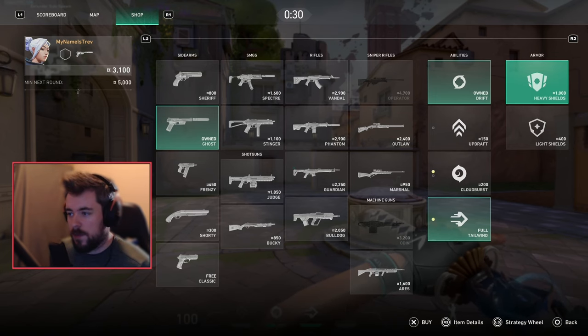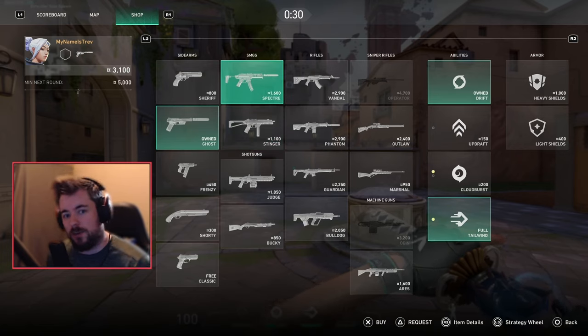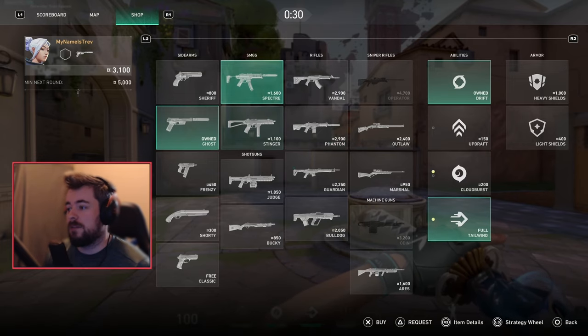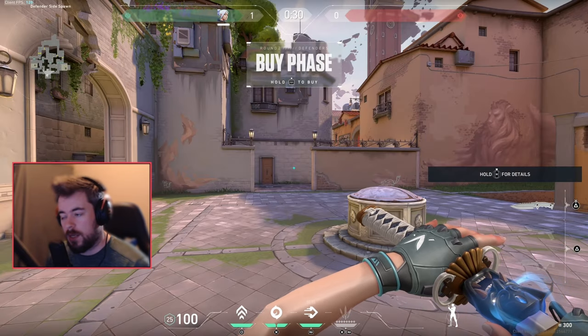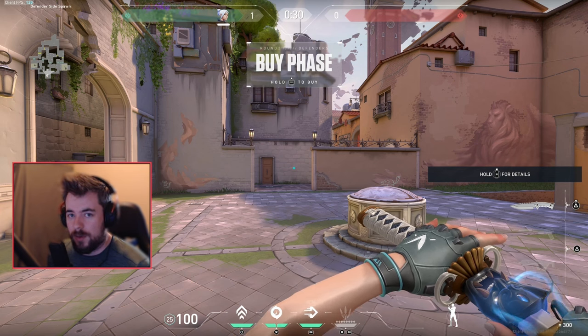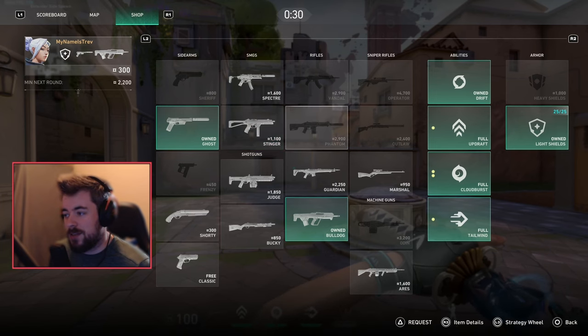Let's say you won pistol. For most agents, you're most likely going to go for a light buy or eco round buy. What I like to do in round two after winning pistol is buy a Specter, Guardian, or Bulldog with full equipment and a light shield. Most likely you're trying to build up your economy after a pistol win, so make sure you execute this eco round properly.